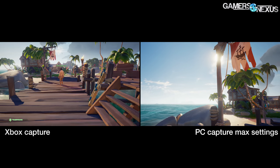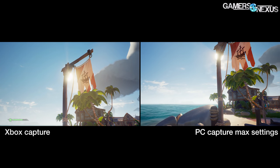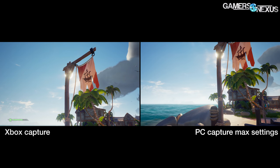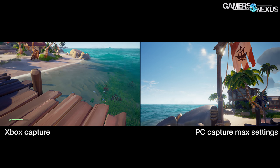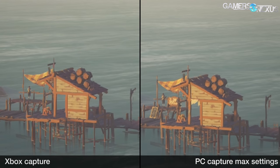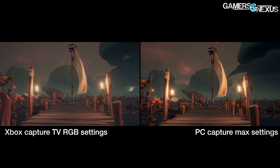It seems that the PC and the Xbox more or less look the same when the PC is on max settings. The Xbox version is pretty close to maximum fidelity on PC. The lighting and some of the draw distance and pop-in elements are the biggest changes, with the Xbox having shorter draw distance and later pop-in. One note: we originally set the default standard color space intended for TVs rather than PC RGB on the Xbox, so a couple of the Xbox scenes may look washed out — that's an Xbox setting, not a game issue.